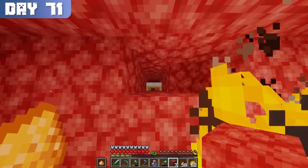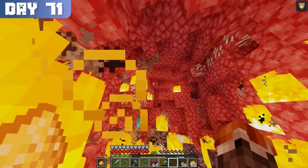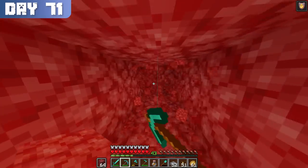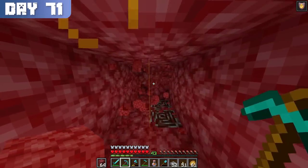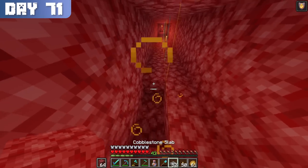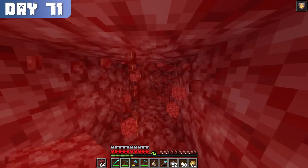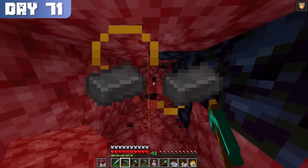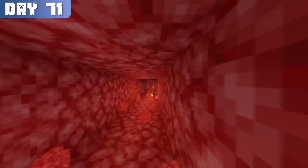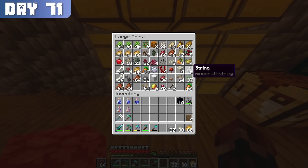I found my first piece of ancient debris after the first couple of beds, three more after the next two beds, and another three after the fifth bed. I couldn't believe the luck I was having, and if that wasn't lucky enough, I found two more pieces immediately after mining a 2x2 tunnel. Within the first 10 minutes, I found 9 ancient debris. When smelted and combined with gold, this would give me two netherite ingots, capable of converting two diamond pieces. However, my luck quickly dried up and I was out of beds, so I went back to my base to make some more — but I had no wool or string.